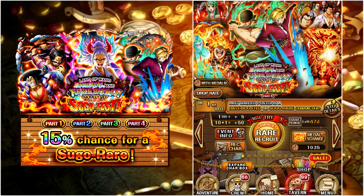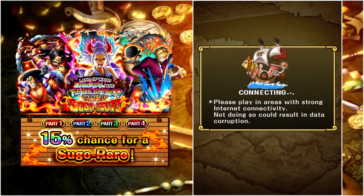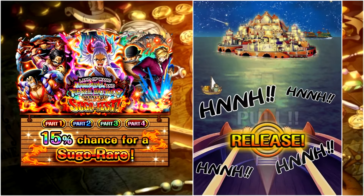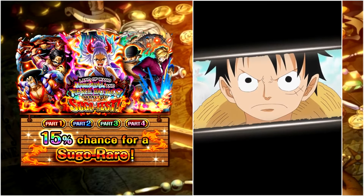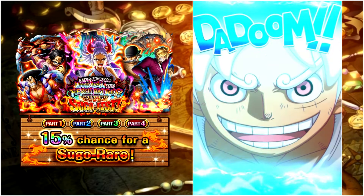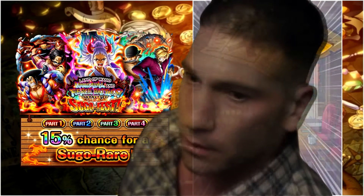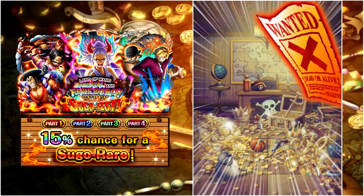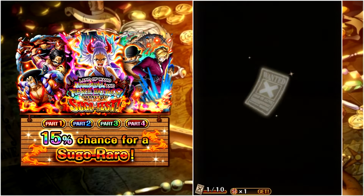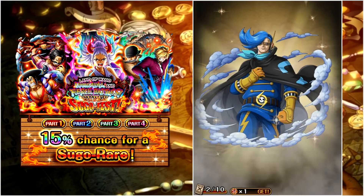Fun fact: I actually missed every single Super Sugo Fest unit included in the pool of part 4. But let's begin — we get gold letters and a plethora of animations. Animations kind of tricked me last time, but wait — does that mean what I think it means? Gear 5 is guaranteed as a new legend right? The debut — is that Zoro Sanji? First multi, we got one legend poster, so that has to be Zoro Sanji.